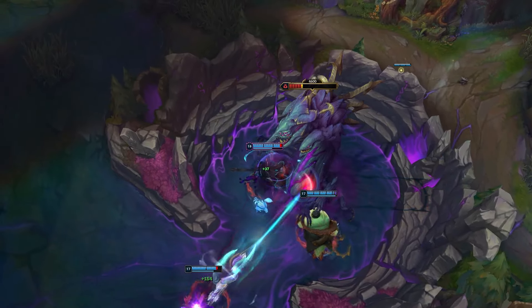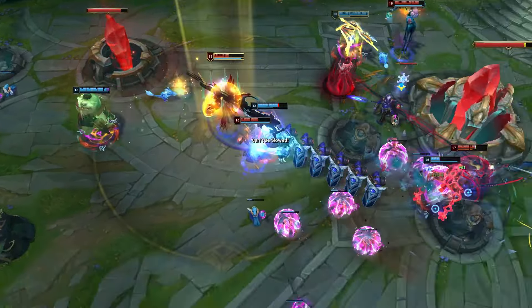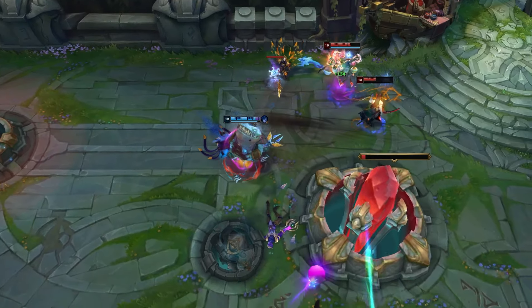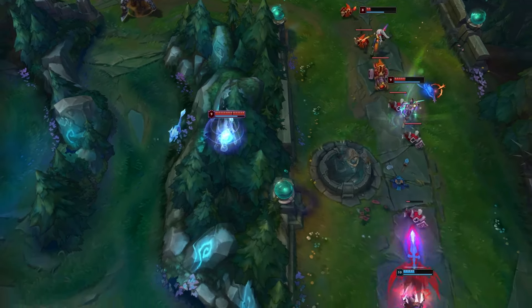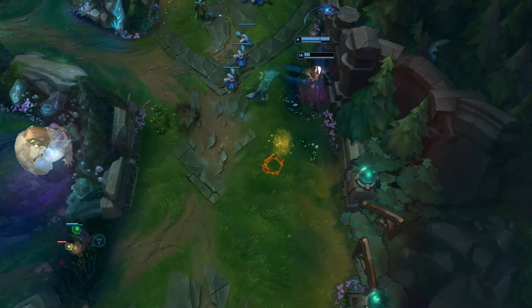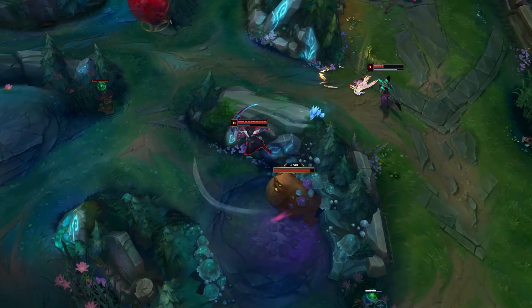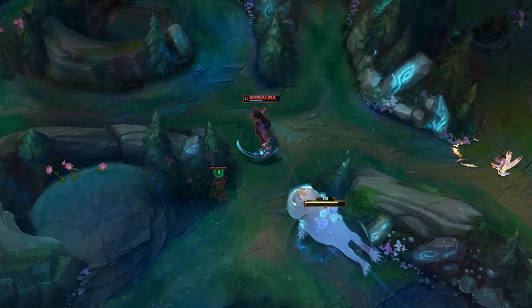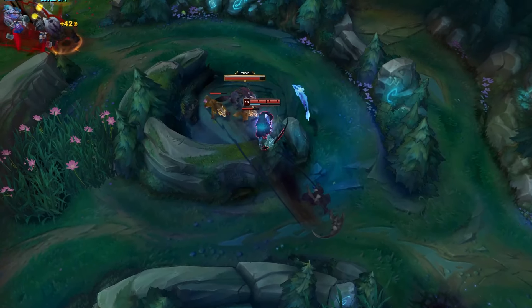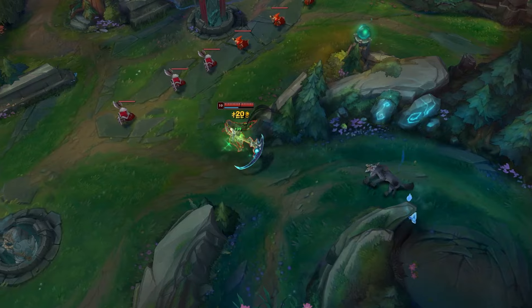Red Kayn items are pretty much the same except you play Black Cleaver first. If you decide to play Red Kayn you'll look more to teamfight rather than make picks and end the game quickly. If you play patiently, the kills will come and you'll transform. You still have to get XP and gold, gank lanes, and make a play at level 6 — even if you have to dive, use it because that's literally one guaranteed kill. That's it for this video. I've covered everything you need to know to climb with a 90% win rate on Kayn. Make sure to leave a like and comment, and see you in the next one.